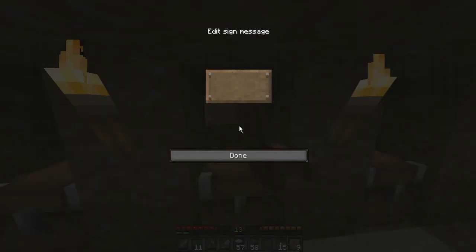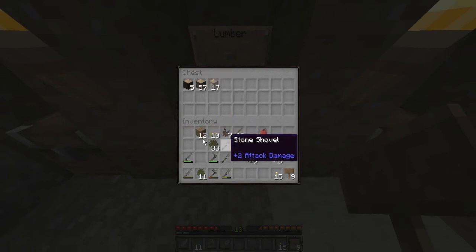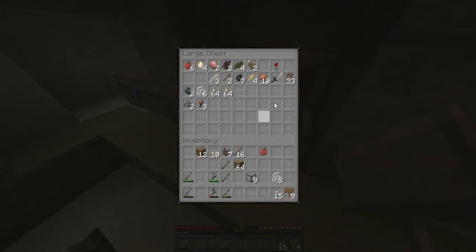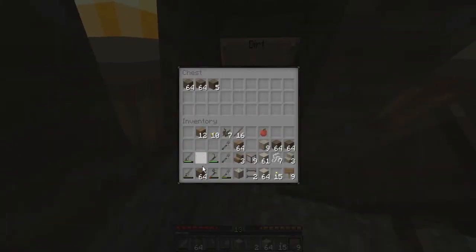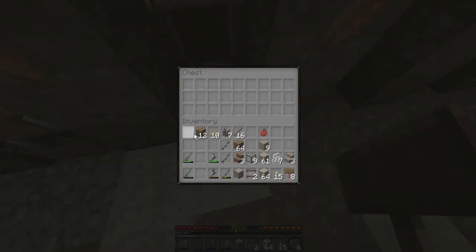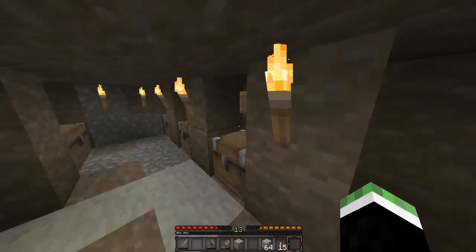Lumber. I'm not gonna put these ones there, just the wood and the saplings. Dirt out. Lumber — wood. So all the wood and wood-related materials and stuff there. I need one for sand — I don't have it.